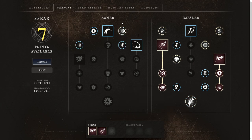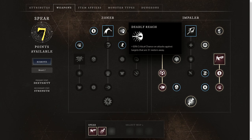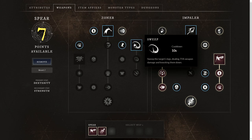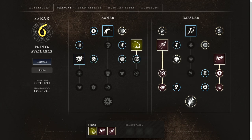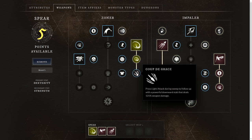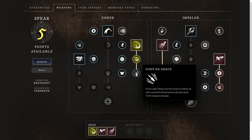Moving to the Zoner tree now: we'll take Deadly Reach, which is 10% critical chance on attacks against targets three meters away — really useful if you're dodge rolling away and your target is more than three meters away, giving you that extra reach with your spear. The last main ability we'll take is Sweep again, dealing 75% weapon damage and knocking targets down, with Tenacious Sweep for grit, and Coup de Grace — a downward stab dealing 125% weapon damage once their legs have been swept.